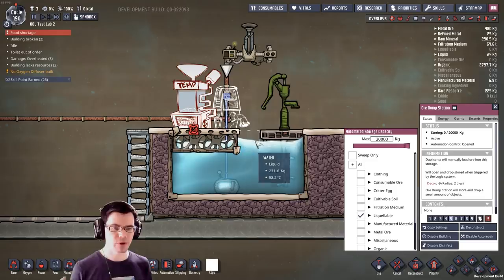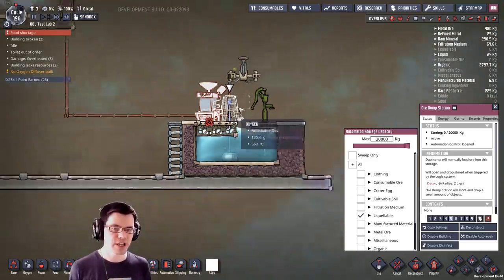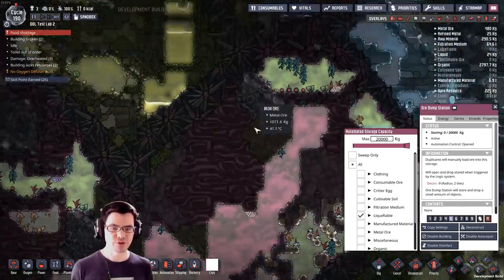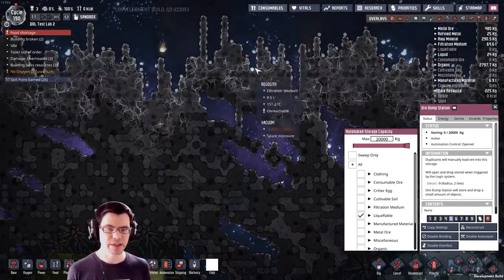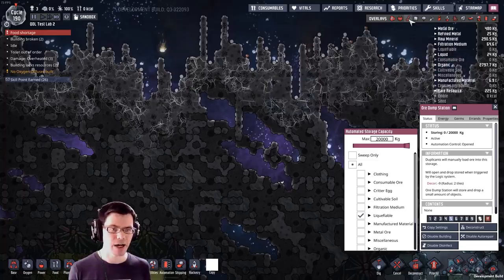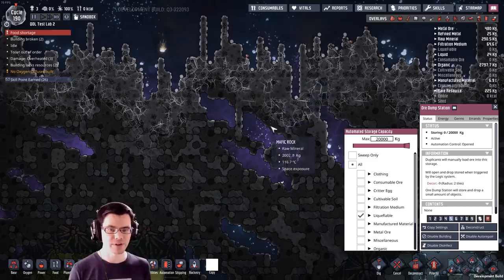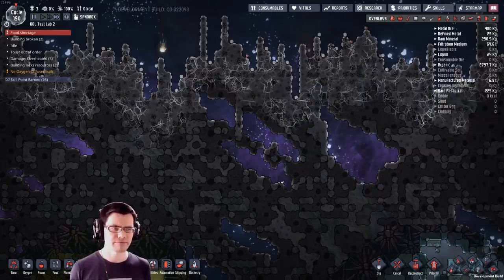So let's set up a cool steam vent with an ice machine inside and see how that works. We're also going to do another experiment using an ore dump station to transport regolith from the surface down to a puddle of water, to try to keep that hot surface material reasonably cool so we can use it elsewhere in our base without introducing unwanted heat.